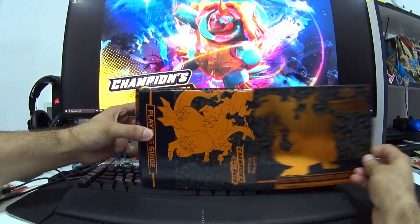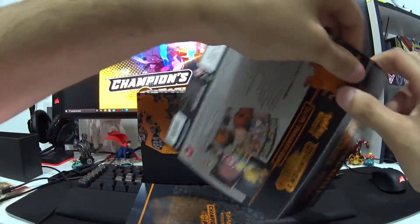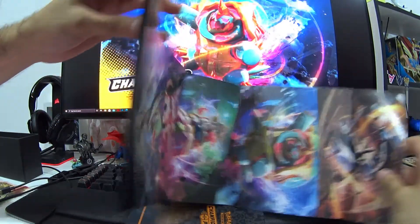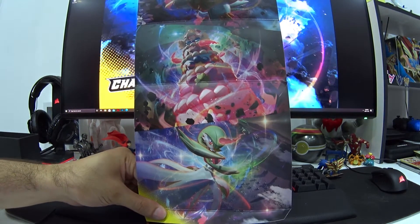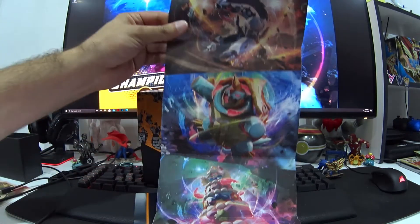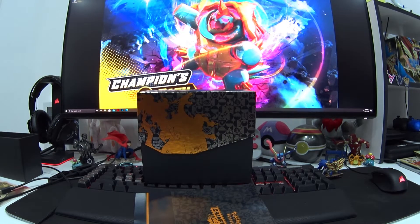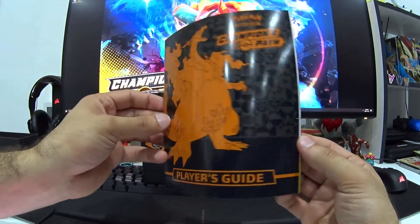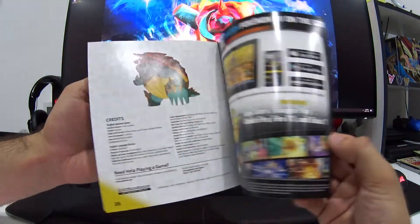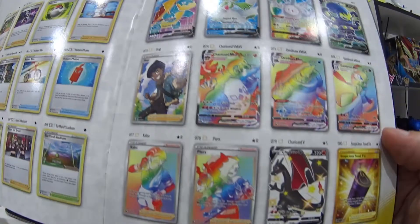So let's open this up. These are fun to open - you can use the inner box panels as a poster. We've got Guard of War, I think it's Alakazam VMAX, the Obstagoon, and Dreadnaut VMAX there. And we've got the Champion's Path Booklet Player's Guide, which shows you what cards we can get here. Of course, we all want to pull the Shiny Charizard or the Charizard Rainbow Rare VMAX - just have a look at those cards there.